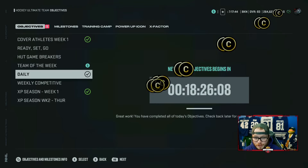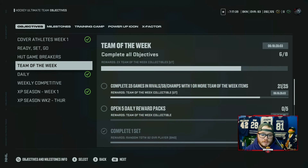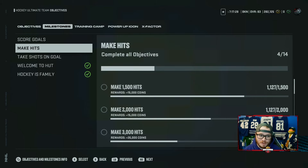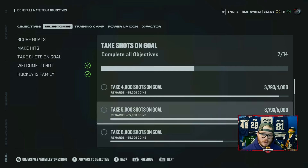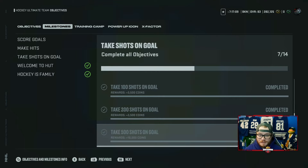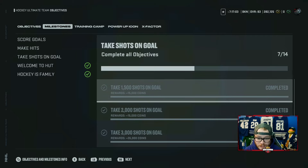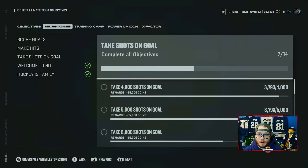We also get to earn a little bit of XP from doing our dailies and some collectibles for Team of the Week, which we'll end up using later. And then the HUT game breakers. Also don't forget — just taking shots is a huge way to make coins this year. A thousand shots gets you 35,000 coins. You start down here at a hundred shots for 3,500 coins, 200 shots for 3,500 coins, then 500 shots steps up to 10,000 coins, but it eventually works its way up to 35,000 coins. That is a lot of coins for just taking a thousand shots at net while you're playing.